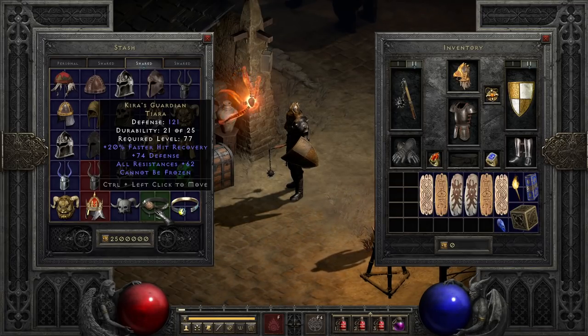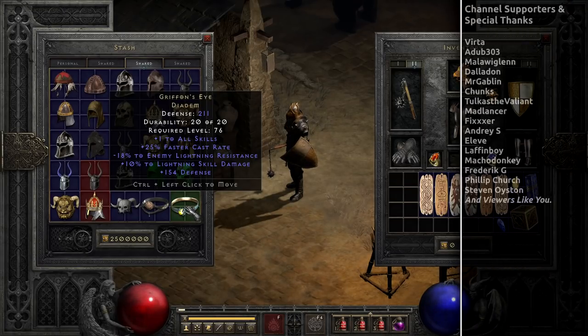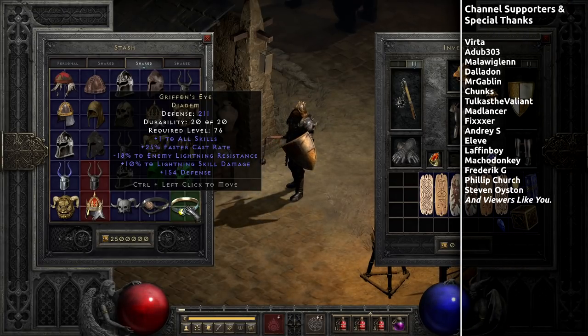Last, and way far from least, is Griffin's Eye. A really sought-after helmet, and at first it may look like it's solely for lightning characters — and to an extent, you would be right. But with plus all skills, 25% faster cast rate, all in addition to really strong lightning perks, it can be useful to a lot of spell-spamming builds even if they don't use that lightning aspect. Though to see it really shine, throw it on a Javazon, Lightning Sorceress, or Holy Shock Paladin that does not use Dream, and it will be quite surprising in its potency.